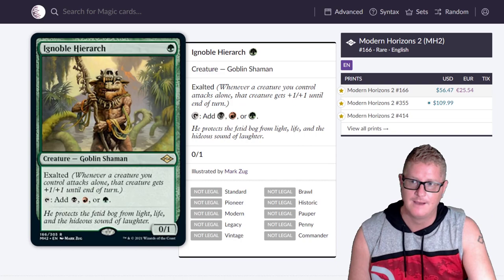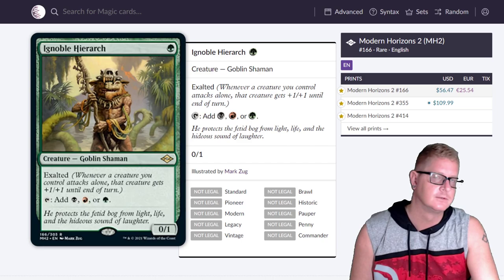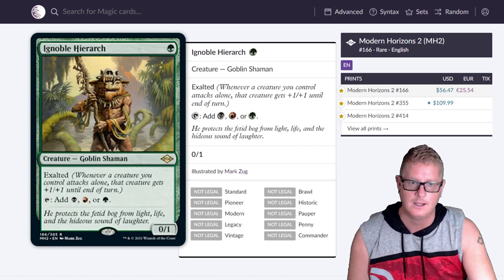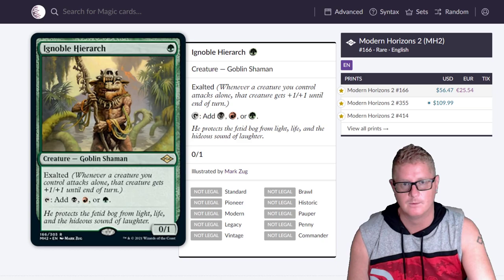Then Ignoble Hierarch — expect this thing to get printed a bunch. If you're not competing right now and just want the card, wait. This thing will drop just like Noble Hierarch did. It'll probably get printed so much, you'll see it in the next big Commander product. It'll probably have three or four copies running around within two or three years. Don't go spending big bucks unless you're in the competitive scene.